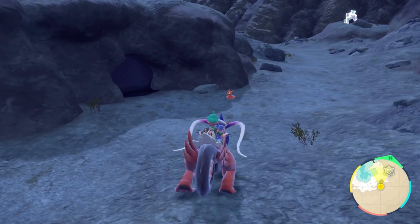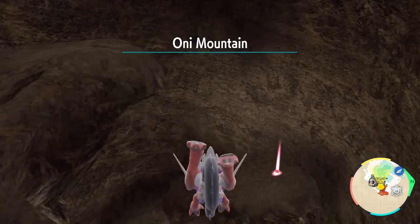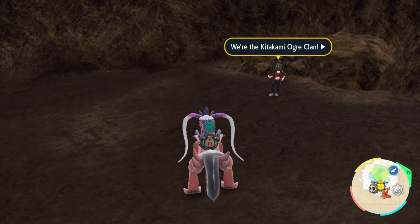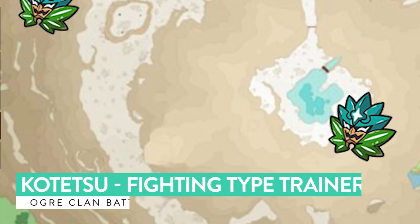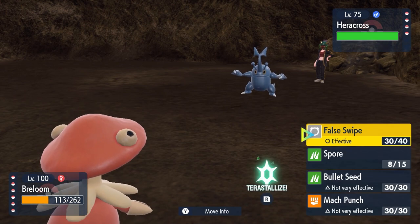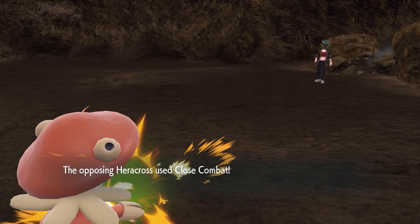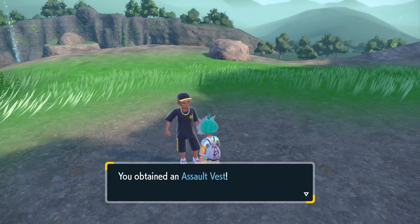The third Augur Clan trainer is called Kotsu and is a fighting type trainer. They are located in the Crystal Pool area — cross the bridge when you fast travel in, then come around to a cave entrance and drop down into the first floor to find them. Their team is a level 75 Heracross, level 76 Conkeldurr, level 75 Gallade, and a level 77 Kommo-o. A flying type Pokemon will be perfect against this team, and a fairy type like Gardevoir could also be a great option. The reward for beating Kotsu is an Assault Vest from the NPC at Kitakami Hall.